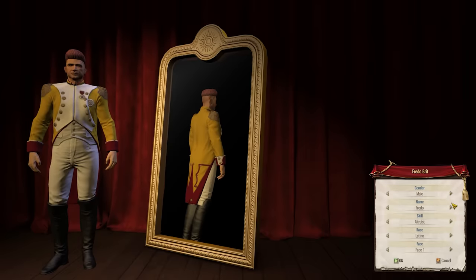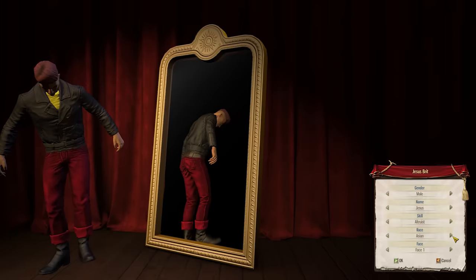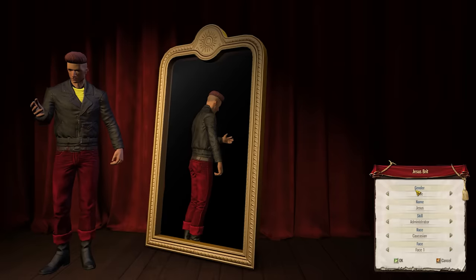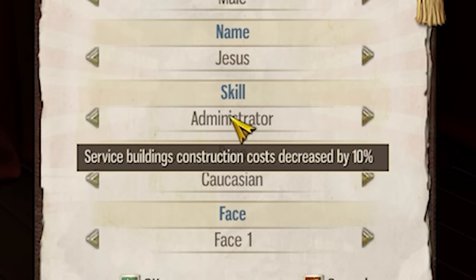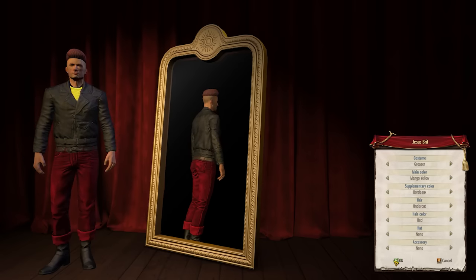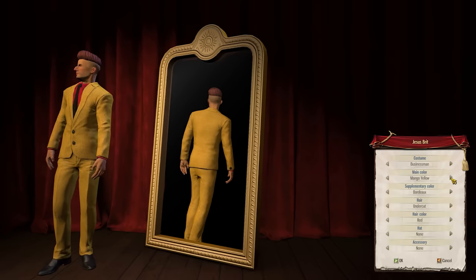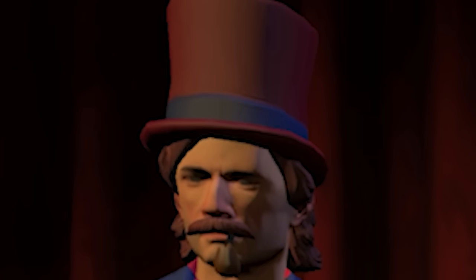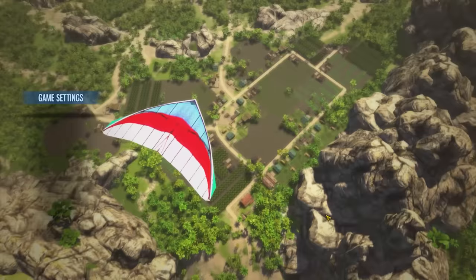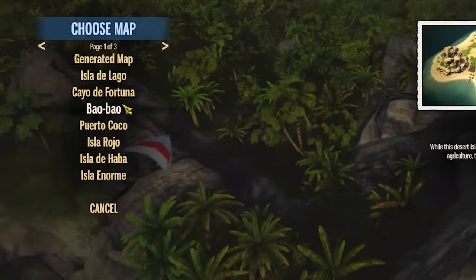We're going to create the Brit dynasty, and our first ruler's name is going to be Jesus Brit. Now you can have whatever ruler you want to pull off this exploit, but if you want to do it quickly, pick up the Administrator trait. This bad boy lets you build service buildings 10% cheaper, which is fantastic because trust me we're going to be building a lot of service buildings. Let's also put ourselves in a nice suit — it's Jesus Brit, ladies and gentlemen, he's fantastic.